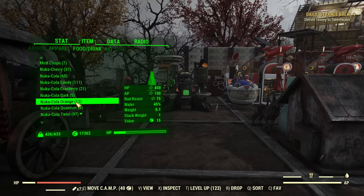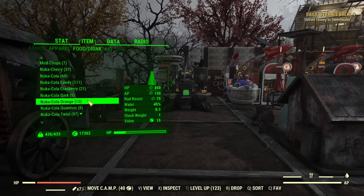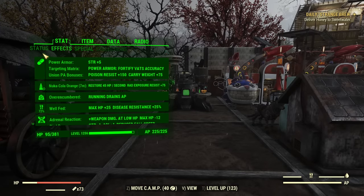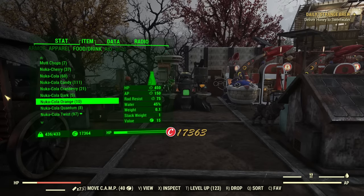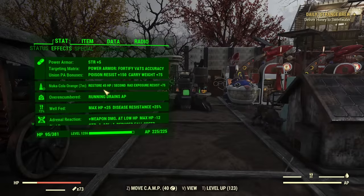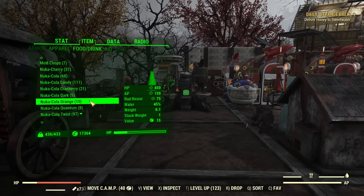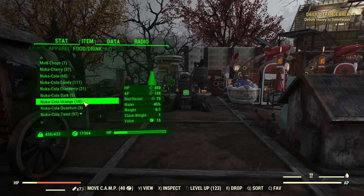Then we have Orange, and look what this does: 450 health, 150 Action Points, and 75 Rad Resist. If I pop one, Nuka-Cola Orange lasts 8 minutes — a medium duration that increases your rad resistance. Right now with the Nuka-Cola I have 400. If I pop another Orange, 475. It is a stackable buff even though it doesn't list it. You get 75 Rad Resist each time you pop a Nuka-Cola Orange, and it lasts 8 minutes. So after accumulating a lot of those, you can get a lot of Rad Resist.